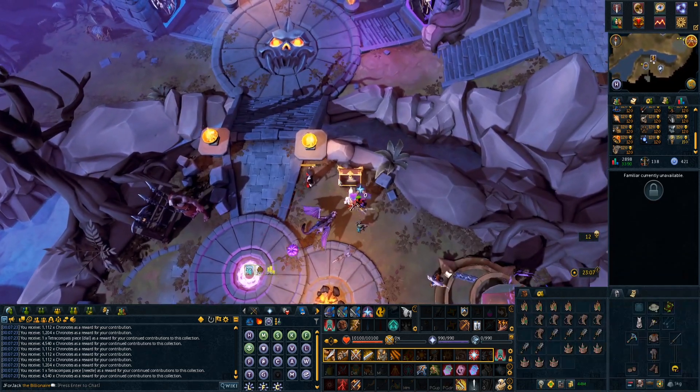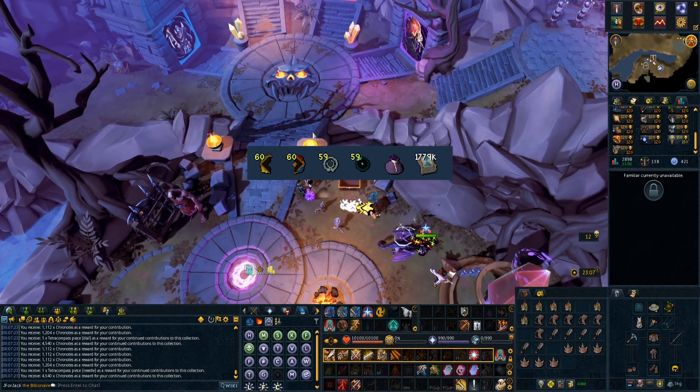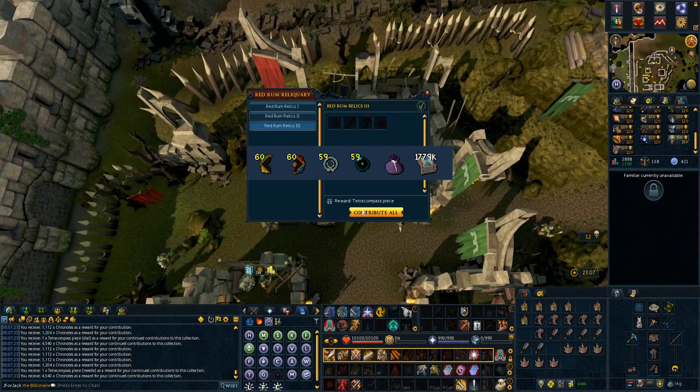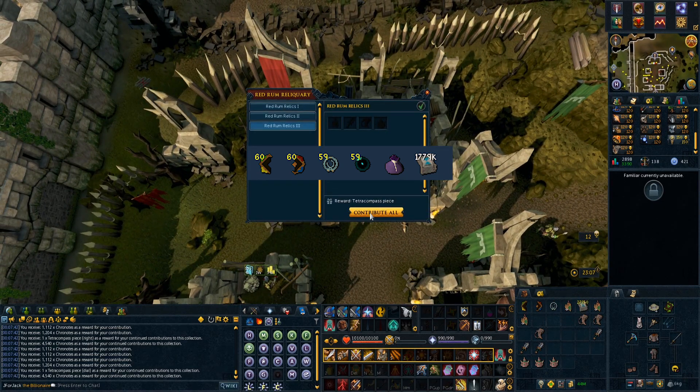Handing them all in got me nearly 1.8 million chronotes and enough tetra pieces to make 49 compasses. Adding in all the pieces I actually got whilst excavating for all those hours, I had 59 in total.